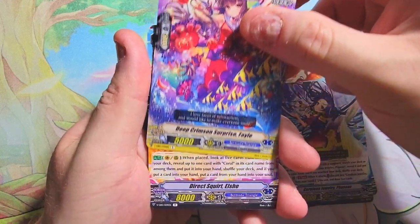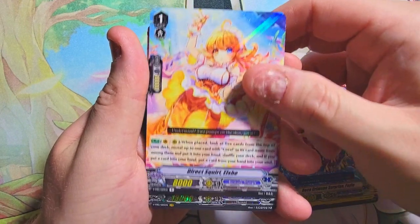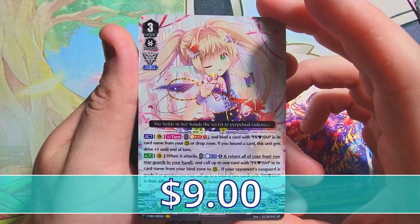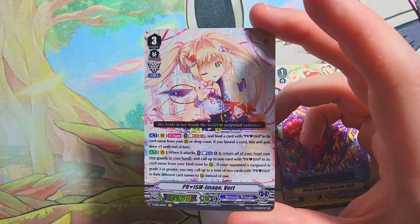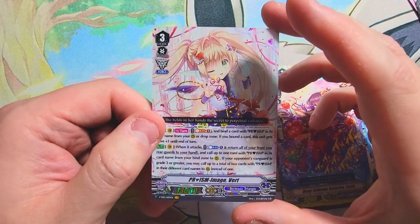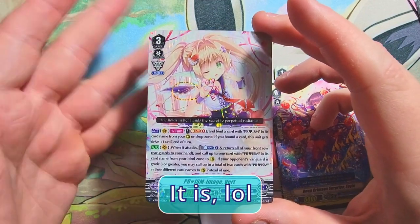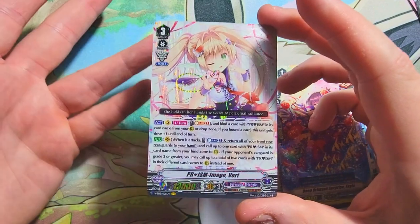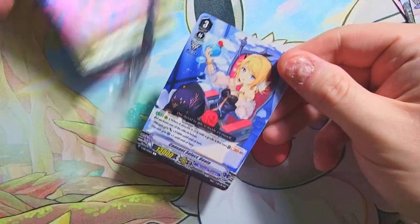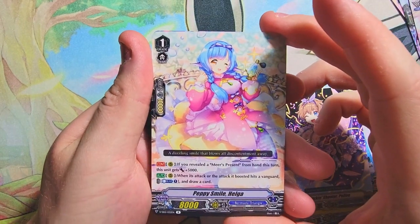We got our rare — Aishia Direct Squirt, always a weird card name. But we get our Vanguard Rare: Prism Image Vert, our first Vanguard Rare. I believe we only get one of these per box. This probably isn't the best Vanguard Rare to get — there are better ones — but we'll have to wait on the price. Could be like eight to ten, maybe five. Just because we got the Vanguard Rare doesn't mean we won't get that clan pack, so we keep hunting.